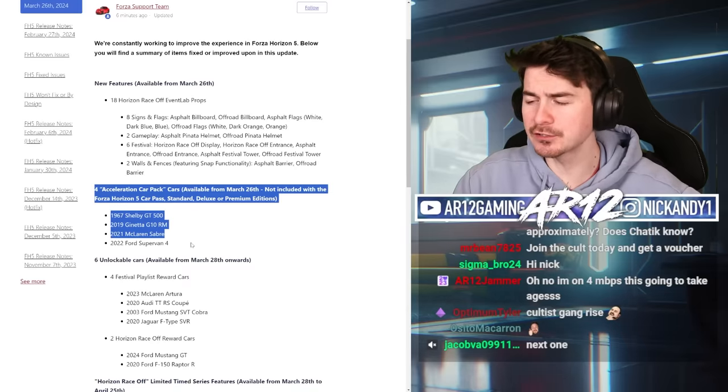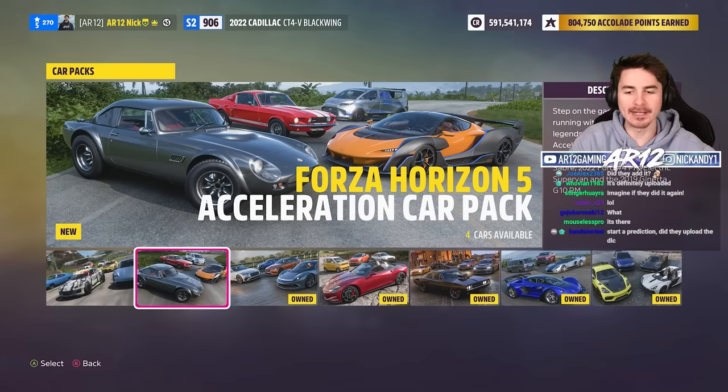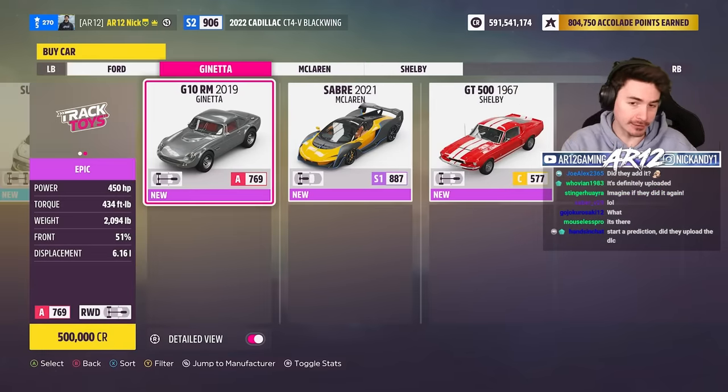Let's jump into the new car pack and check out some of the new cars. The FH5 Acceleration Car Pack is officially here — four brand new cars for five bucks. The developers were actually really nice and gave me a couple of codes for the new DLC to give away. We're doing a giveaway over on the Discord server, there's a link down below.